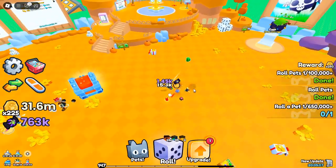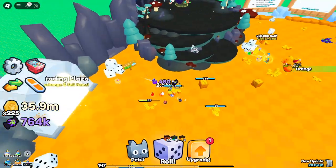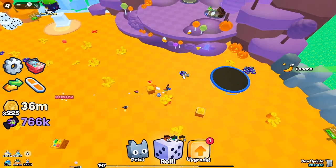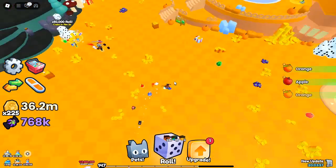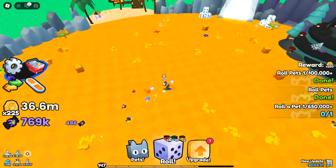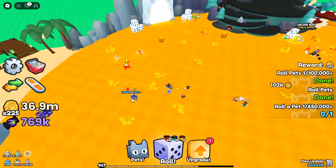The update countdown — when to expect new changes. In true Roblox style, the Pets Go developers have left a countdown timer for the next big update, set to drop in 1 day and 15 minutes. These updates often bring even more changes, so it's worth watching closely to see if they tweak the roll mechanics or add new roll-related features. Keeping up is essential, especially for short-lived features like the free roll multipliers. Make sure to claim as many rolls as possible before the clock runs out.